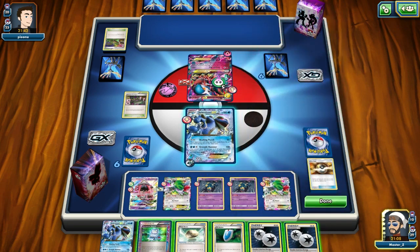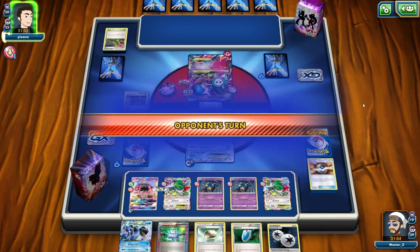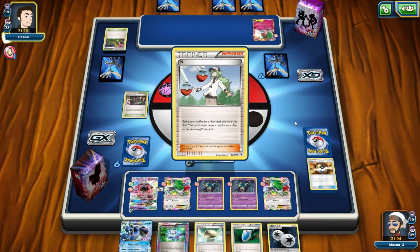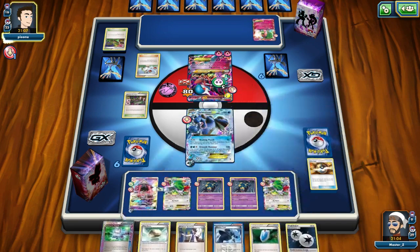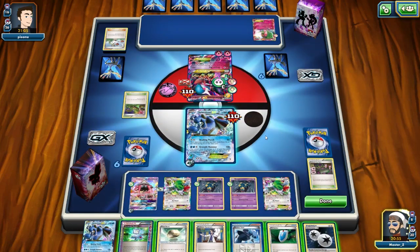Not only do I wipe the damage with Acerola, but I also have Computer Search available. It looks like his Gardevoir is poisoned, so now he's in a really awkward position — he's going to take 50 more damage between turns thanks to Seviper and Virbank. Then I can attach to Topolele and maybe finish him off that way. He plays an N, which I don't mind at all — that gives me a fresh hand of six cards. I get Shadow Triad just in case he tries to retreat. He uses Despair Ray for 30 more damage, and I'm in a prime position right now.